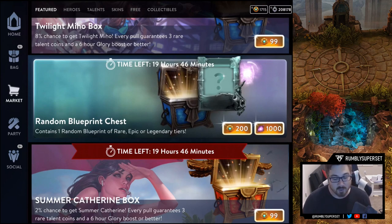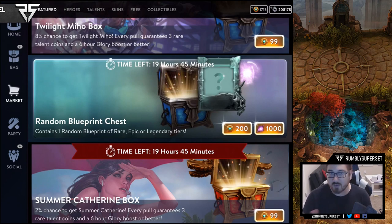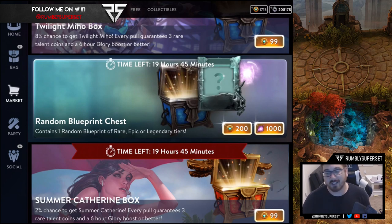It is only 19 hours and 45 minutes left — by the time you get this it might be about 10 hours until the event is over. Definitely take advantage if you have the extra essence. If you don't, your only option is ice. Get a few chests open and try your luck — you might get a legendary skin or at least a skin you don't have. For OGs like me who already have a lot of skins, your chances are lower, but if you only have 20 or 30 skins you have a really high chance.